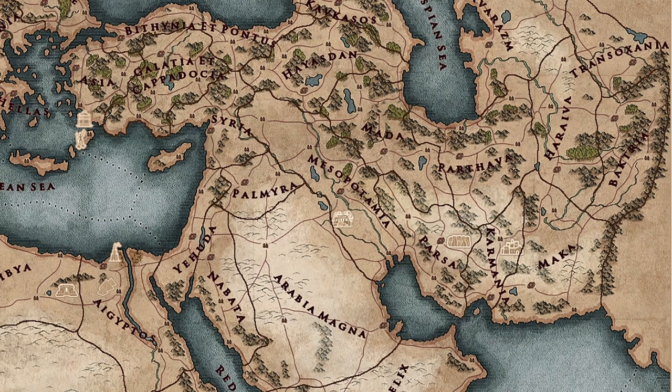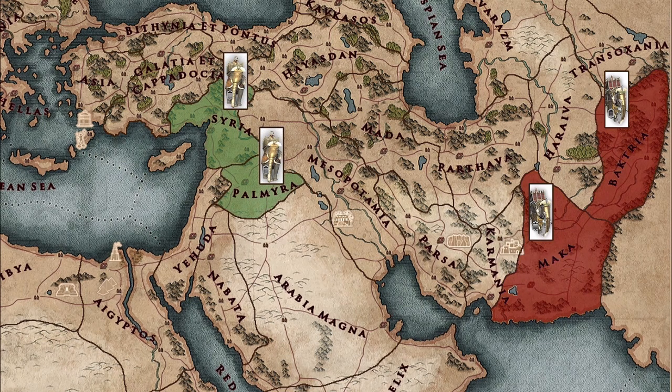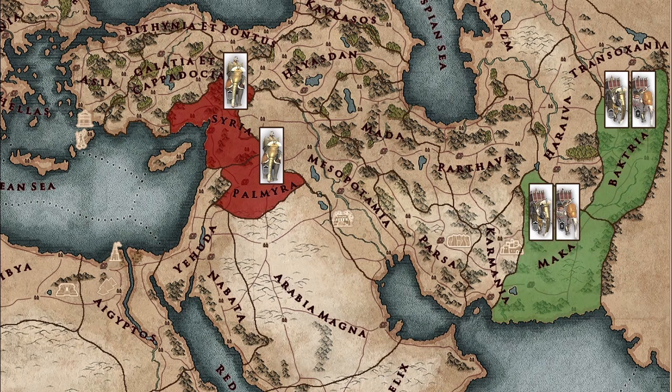Some honorable mentions in descending order of quality are the AOR Mauryan War Elephants available in the provinces of Bactria and Maka, the AOR Syrian War Elephants available in the provinces of Syria and Palmyra, and the Indian Mercenary Elephants available in the province of Bactria and Maka. These do not make the list as they are not readily available as part of the base unit rosters of the factions. However, should you play as a faction without elephants in the roster, these are some pretty good options.